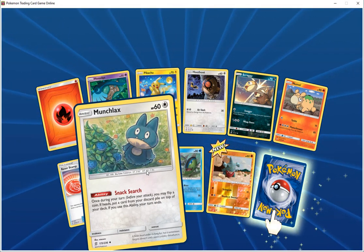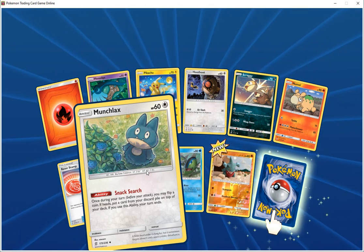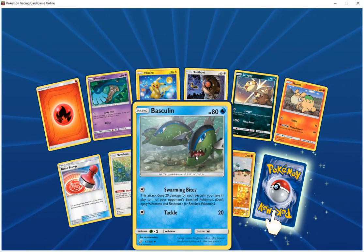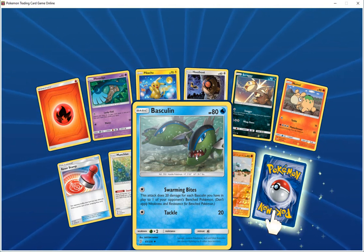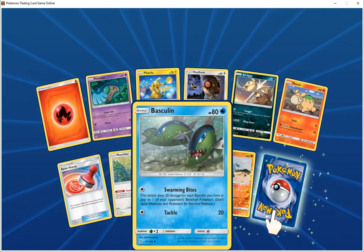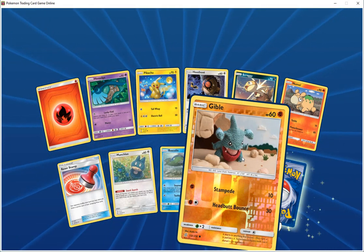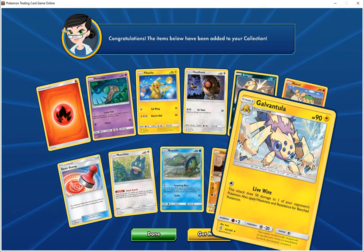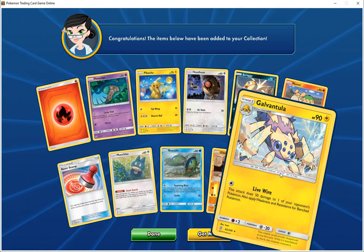HP 60, ability neck search — once during your turn before you attack, you may pull one, and if heads, search for a card from your deck. HP 80 water, forming — 20 damage for each fast when you haven't, warning your points, apply weakness and resistance for a bench Pokemon, tackle the dust 20. Gibble HP 60 fighting, stampede does 10, headbutt does 30. Special card is Galantula, HP 90 electric, live wire — 50 damage to one of your opponent's Pokemon, apply weakness and resistance for bench Pokemon.